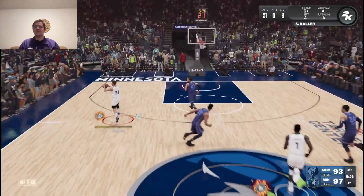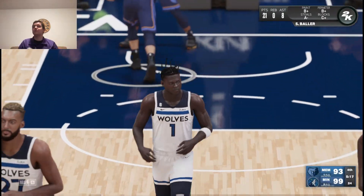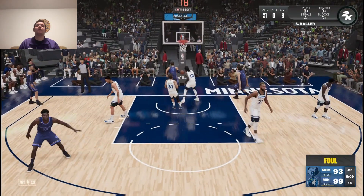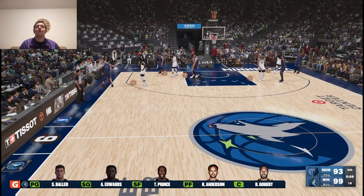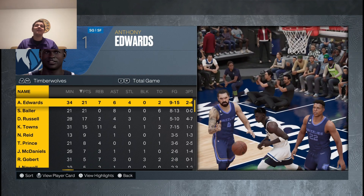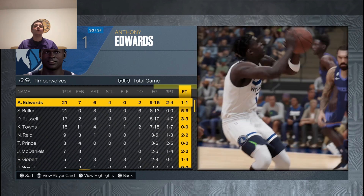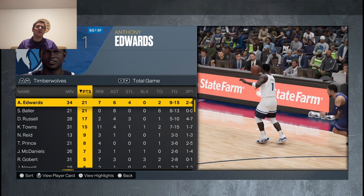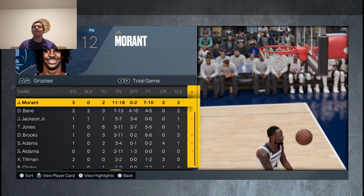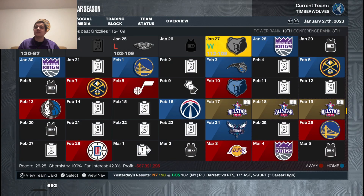That should wrap up my game. It was almost a turnover but luckily Ant was able to grab it and score — we are up by 6 now. Hopefully that's enough of a cushion for the starters to hold the lead, and that's the end of my game. We end up winning by 3 points. I tied Anthony Edwards for the most points in the game at 21 apiece. He did it on a very efficient 9 for 15 from the field and 2 for 4 from 3 — really good game from Ant, with 7 rebounds, 6 assists, 4 steals and only 2 turnovers.